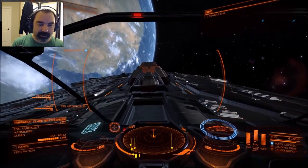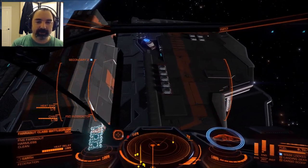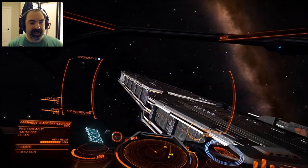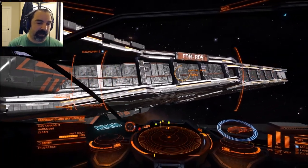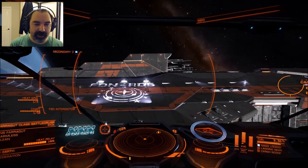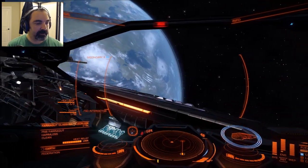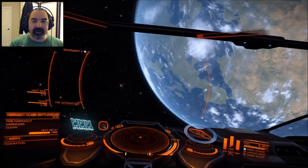I'm putting everything into shields just in case I accidentally smash into this thing. We're flying nice and close, flying at a bit of an angle to give this thing a nice look over. There's my shadow against the Farragut - capital ship of the Federation. FDNRD5, the Farragut. Let's go to the top - capital ship of the Federation, look at that. We can take a look at the radio and guidance clusters, the communications array, all that good stuff.